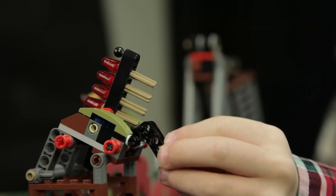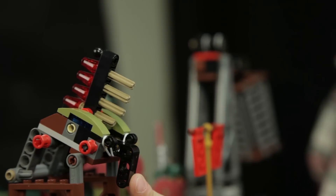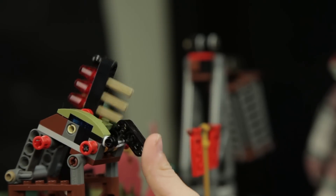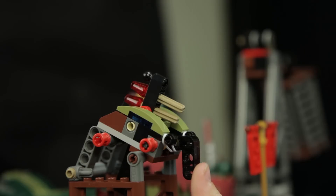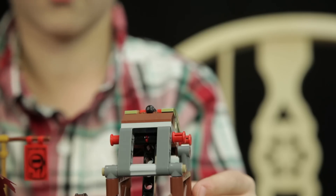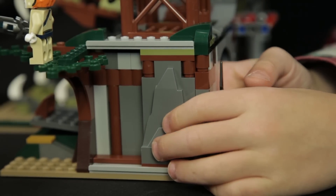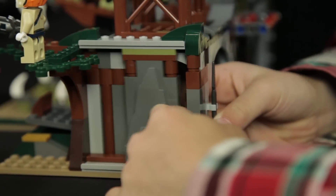And the lever thing right here, you have to pull it back all the way and fire. Pull it back a little if you don't want it to go so far, then fire. And the little rock right here goes open and close.